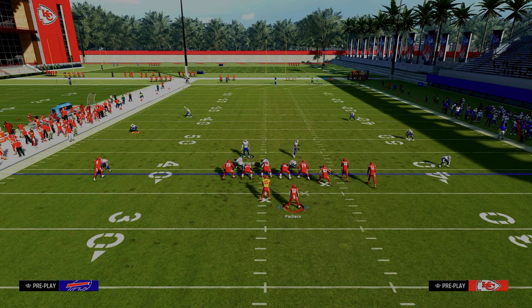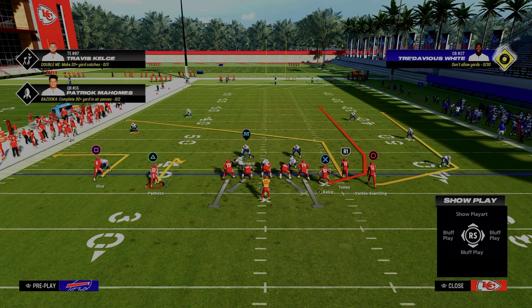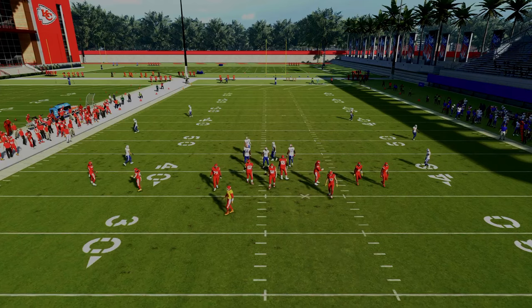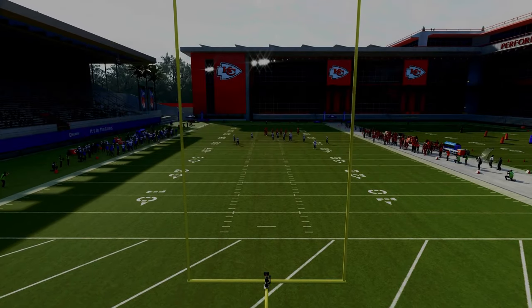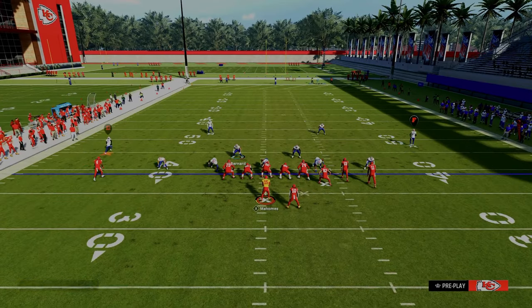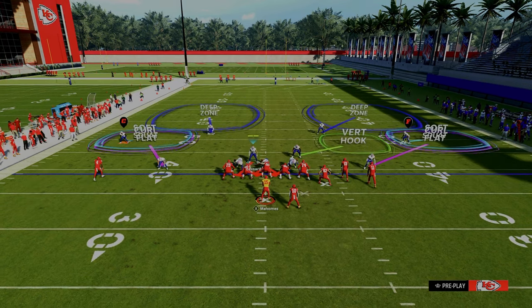Traditionally, the only combo you're really going to have to worry about is a really good what I would call a triangle read, where essentially we're going to be trying to use a triangular passing approach. Even in this combo, all I have to do from a user perspective is user the hitch back to the post, and I'm in a pretty good spot. So this defense is a bend-but-don't-break defense by design, and it actually takes away a lot of stuff that people like to use. To set it up, just press, back off both your outside corners, purple both of your slot corners, blitz your user — and then just have the green bar over your head. I like to pinch and crash in to help with run defense.